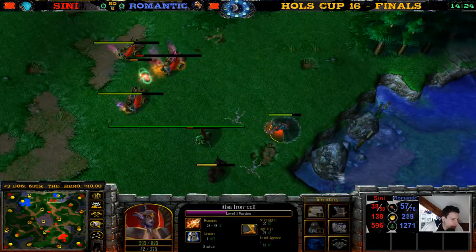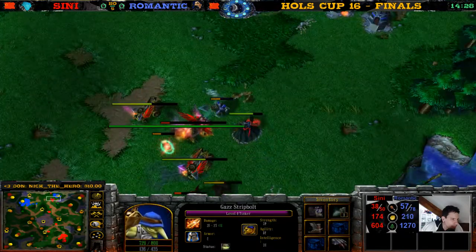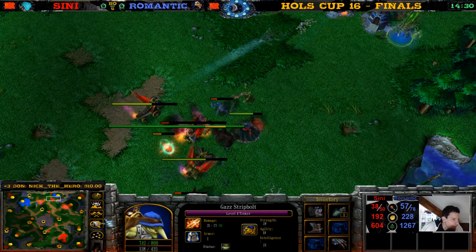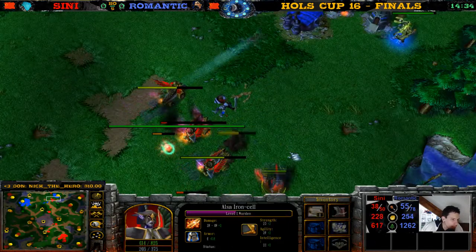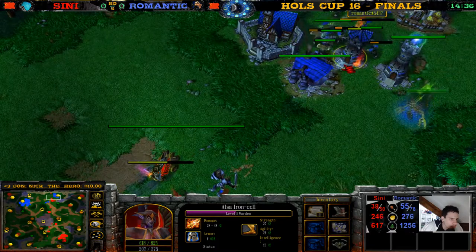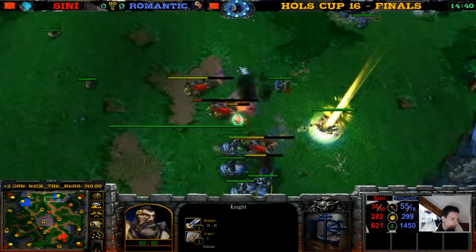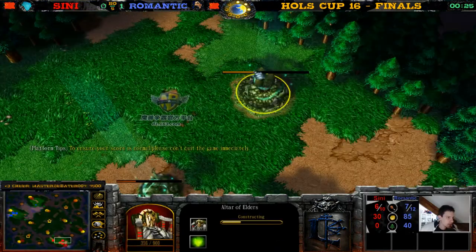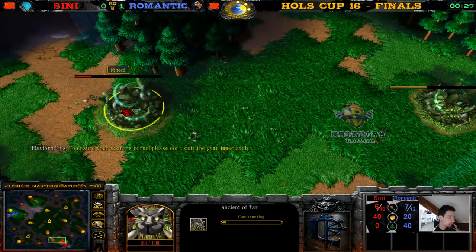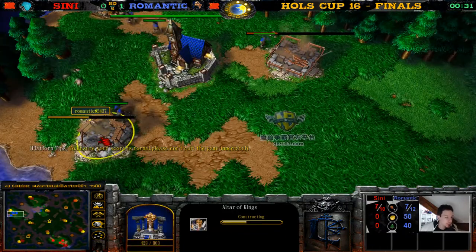Sceney has a level five Warden against the level four Tinker — we all know the Warden is super strong. The Tinker is almost level five — if he can get to level six he won't be a target of the Warden anymore because he becomes mechanical. Here come the Knights — they go for everything. There's a Tree of Life and an Altar here for Sceney.